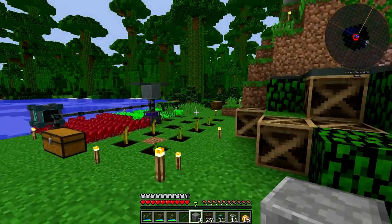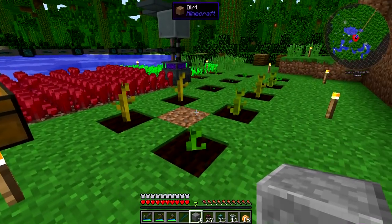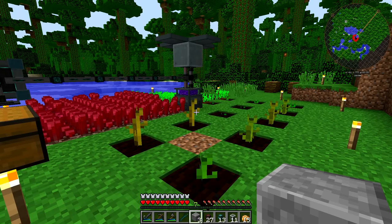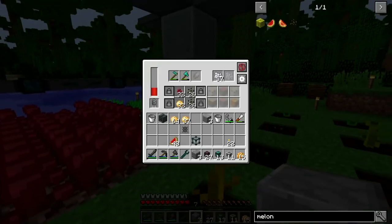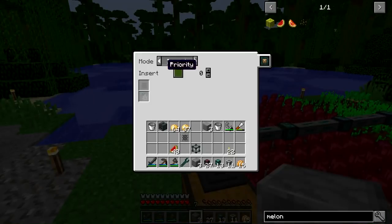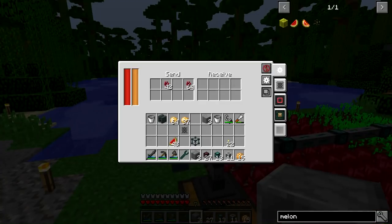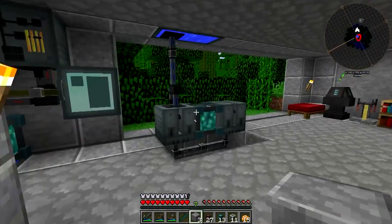I went outside and got rid of all the trees and planted melons using the farming station. Unfortunately they're not the most effective in terms of space utilization - the station plants melons so they can grow to any adjacent block, so there aren't a ton planted. But it should be fine for now. I did have some melons already grown to test this out - they will get harvested and sucked back through the system. We need to set one more filter for melons to route them over here.